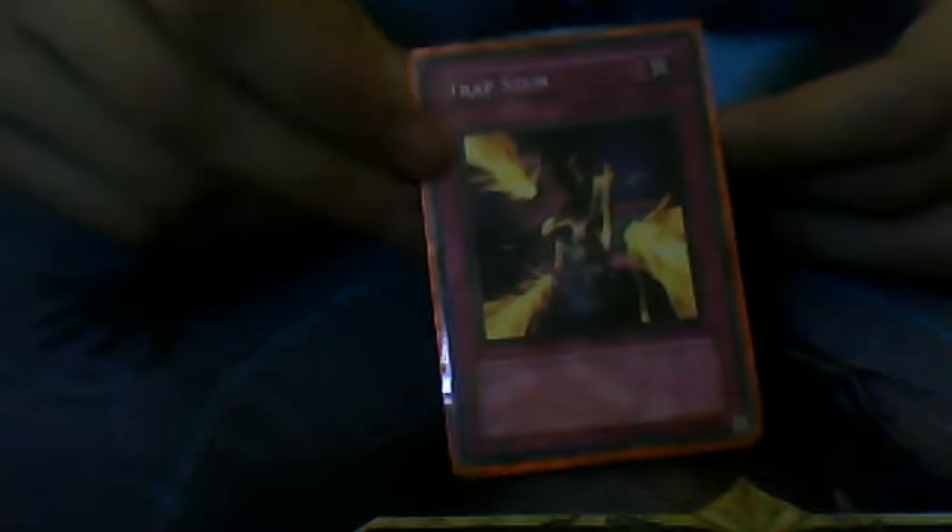Trap Stun — I've been thinking about taking this out because it gets MST'd a lot before I have a chance to use it. You really don't want to chain it on your opponent's turn, and that's when they're going to be using stuff like Trunade and Cold Wave. I've been thinking about taking this out for Mirror Force, which has gotten a lot better in this format because there's a whole bunch of back row and blind MSTs flying around. I didn't put MSTs in because I have Wingbeat — which is Heavy Storm — and Cold Wave, and stuff really gives me enough control. I don't need it.